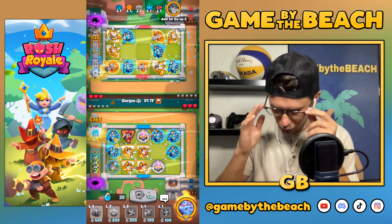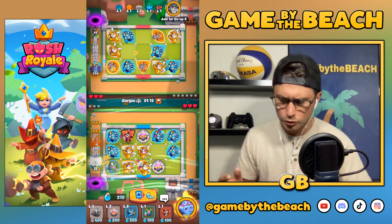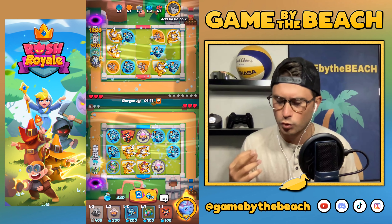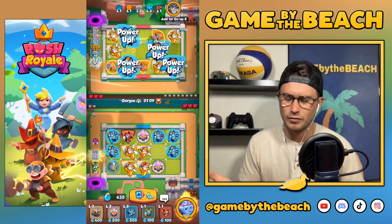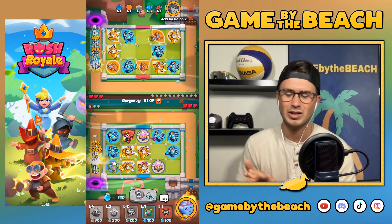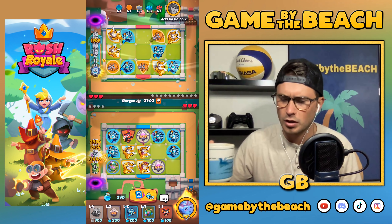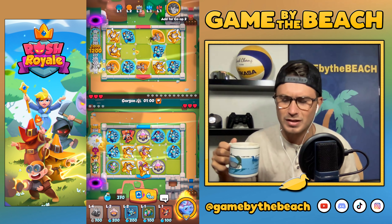Our board looks okay — we've got three rank threes and one rank two Inquis. Our Hexes aren't very leveled up or anything like that, but it's not the end of the world. Let's just keep on going here. He's doing the exact same deck as me except he's got Priestess instead of Summoner and Bombardier instead of Hex.